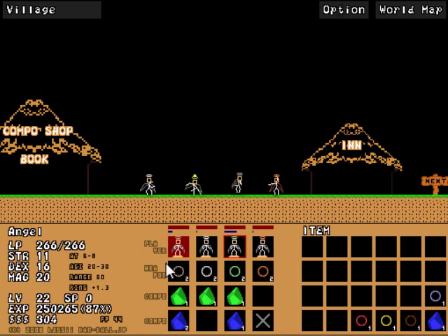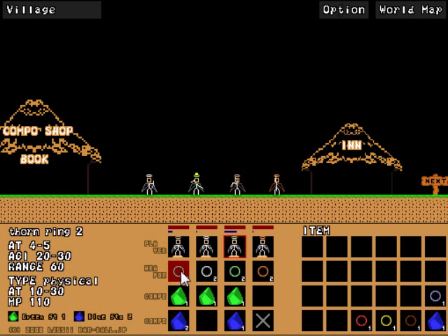These are the weapons they added this time around. They added four new weapons for the Angel. They added the Thorn Ring, the Power Ring, the Quick Ring, and the Charge Ring.